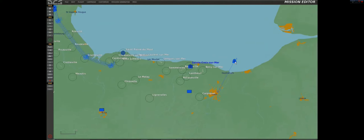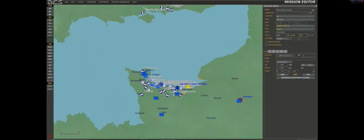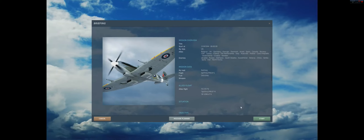For this mission I'm going to start off the coast and fly south to Caen, then head west, back up north to the coast, and follow the coastline out to the west up to Pointe du Hoc. As you can see, we have 30 airfields both in France and in England.